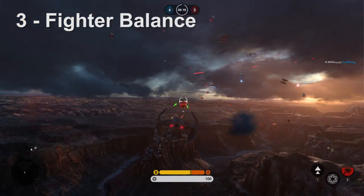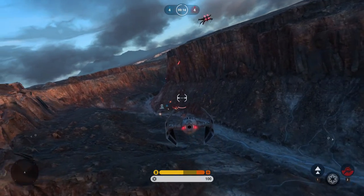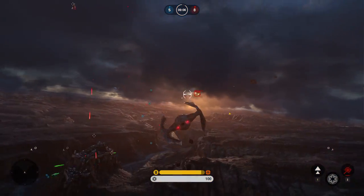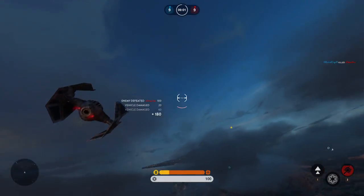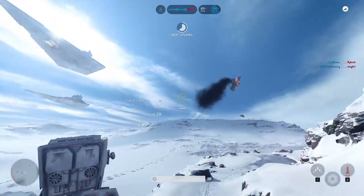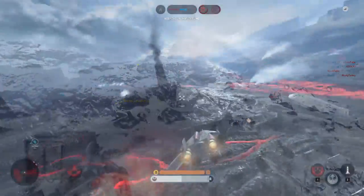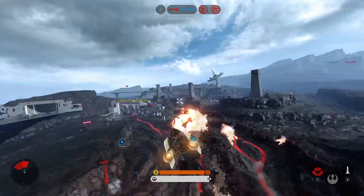Item number three is fighter balance and tweaking. A-wings seem to be overpowered because I think they're the hardest to hit. I've been on the tail of A-wings many times and watched all of my shots miss, when I knew if I was on the tail of a TIE fighter, most of my shots would be hitting. I think it's the actual size of the A-wing and however the auto-aim function works with it that you're just inclined to miss way more shots. Also, shield ramming needs to be fixed — I've been able to ram AT-STs with shields on my A-wing and live through ramming other fighters. It just needs to be updated so that shield ramming can no longer function.